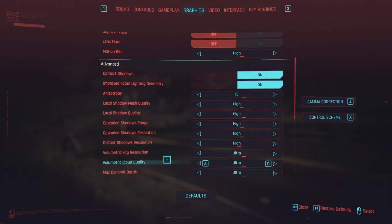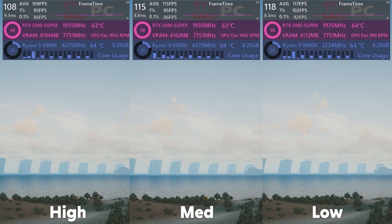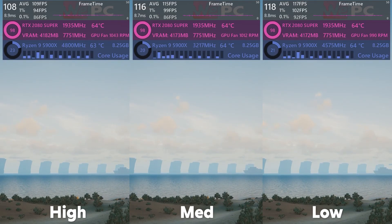Next is volumetric cloud quality. Volumetric clouds are literally the clouds in the sky — adding volume adds dimension and realism, much like a 2D object improved when made 3D. High yields 108 FPS, a 6% decrease over medium at 116 FPS, which itself is about 2% over low at 118 FPS. I'd say medium for this, as it's a nice middle ground — cloud quality isn't bad and there are improvements with the high setting, but the FPS cost is notable.